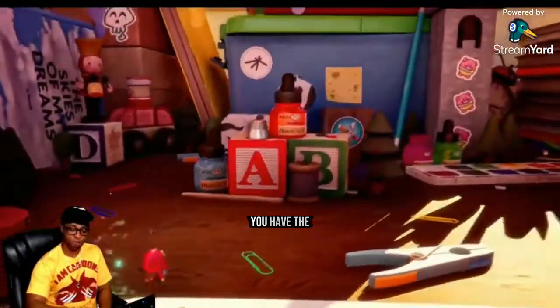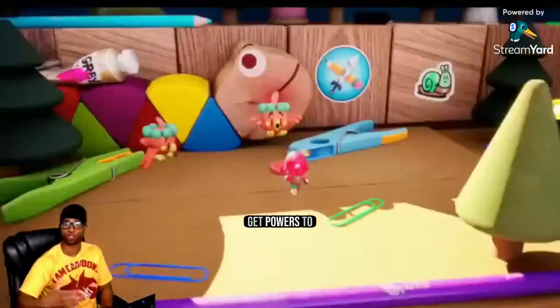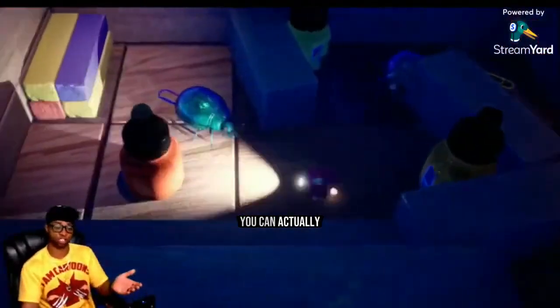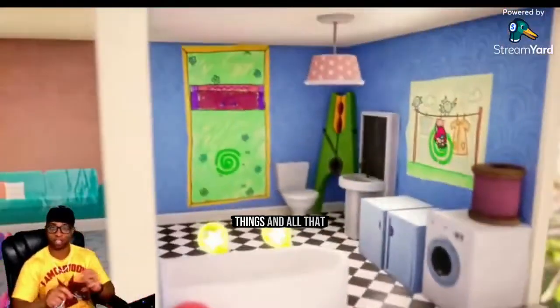Right here we just saw you have the ability to jump out of the book into a 3D world, and you get powers to manipulate the book. You can actually close it, move the pages around, and put stamps on it.